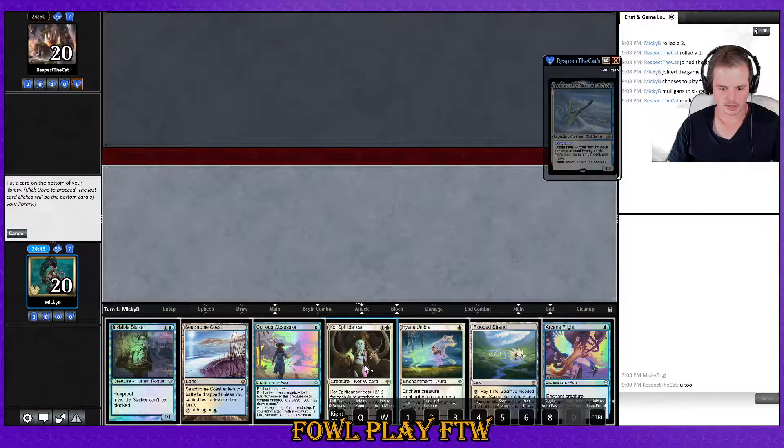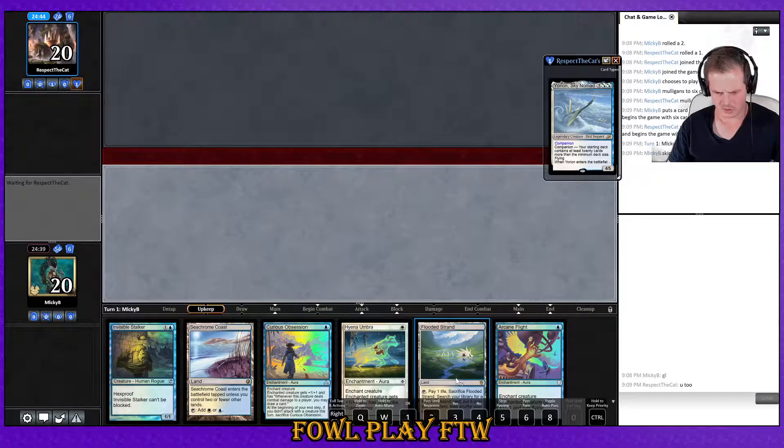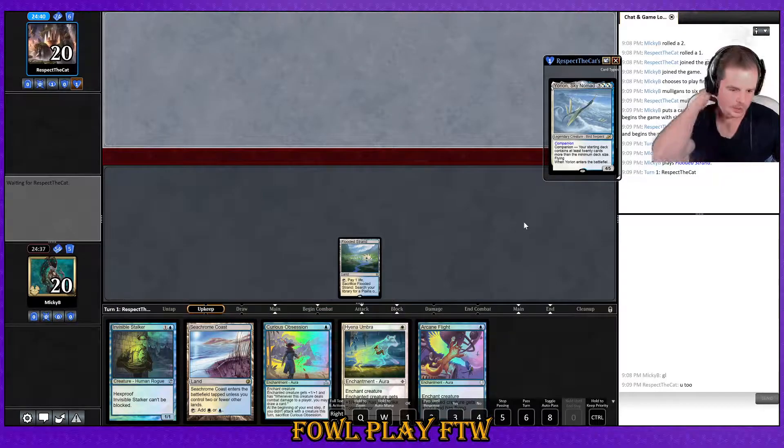I'm going to keep this one. Card draw from Invisible Stalker should be high enough on its own here. The only downside would be if my opponent force-of-negations the Curious Obsession, but it's a pretty high upside hand to keep. If we keep the Core Spirit Dancer hand, our opponent can just bounce it with Teferi, Time Raveler, and then we're just sad.